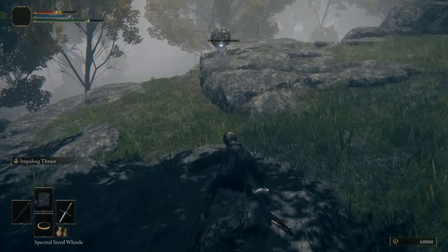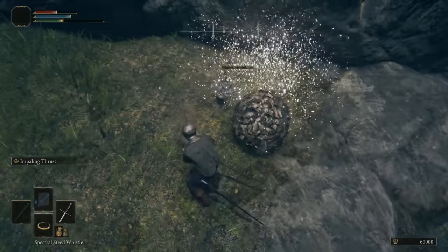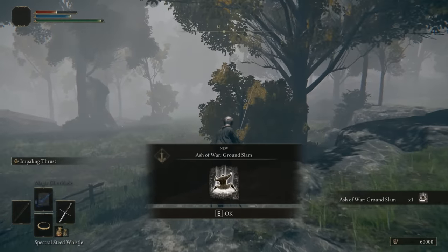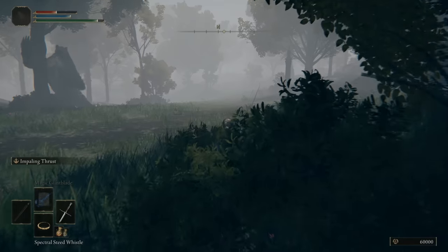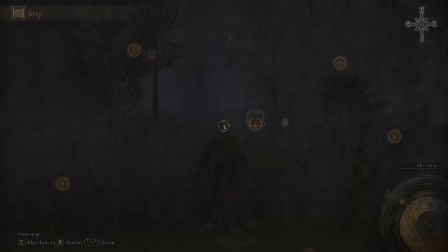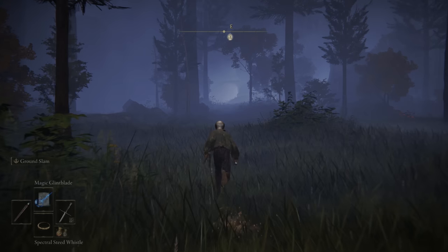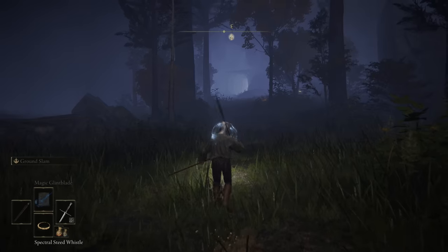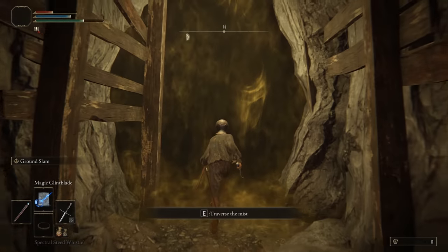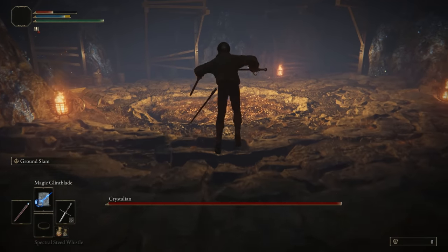We are going to be using this cheese strategy in order to take out one of the bosses early. We have the ground slime, so let's arrive at a specific tunnel. Let's head over to the lake which you can get to early game — we are right here at the crystal tunnel. Proceed forward towards the east, then enter the tunnel. Take each elevator until you reach the third elevator down, go to the yellow mist door, and you'll encounter the Crystalion.